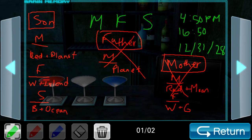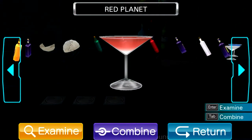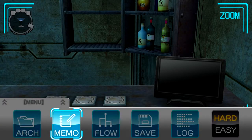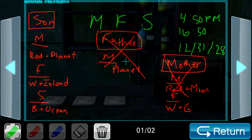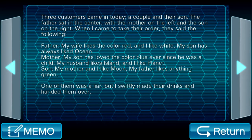The mother should be red and planet, father should be white and island, and blue and ocean. Did I mess these up? Let's take a look at our inventory real quick — so white and island, and then blue and ocean. Okay, let's check the archive, the memo real quick. A couple and their son — the father sat in the center, while the mother on the left and the son on the right. When it came to take their order, they said the following.